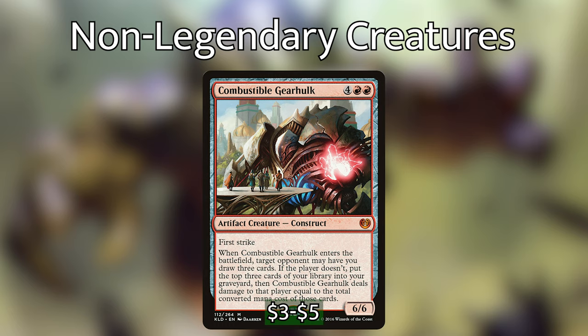Combustible Gearhulk is 4 red-red for a 6/6 with first strike. When he enters the battlefield, target opponent may have you draw 3 cards. If the player doesn't, put the top 3 cards of your library into your graveyard, then Combustible Gearhulk deals damage to that player equal to the total converted mana cost of those cards. Just one Combustible Gearhulk doesn't really do a lot, but having multiple copies entering the battlefield will force your opponents to make hard choices, because we have a lot of high-casting-cost spells in this deck.